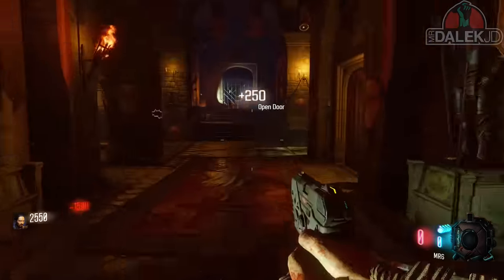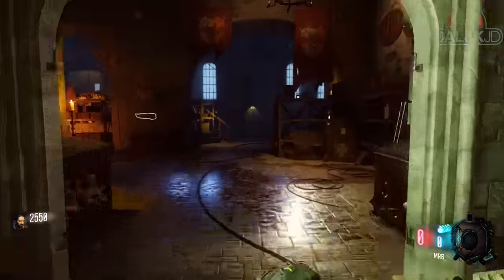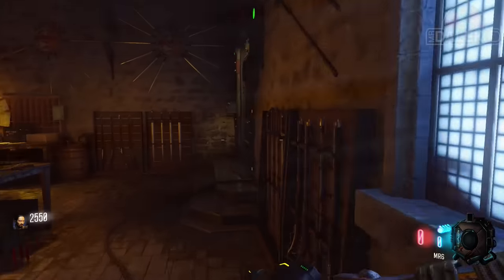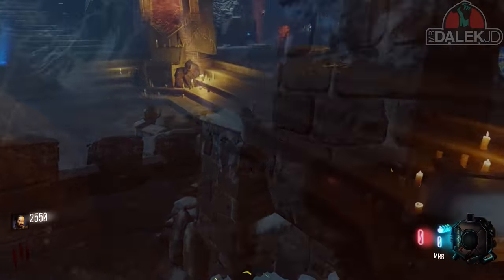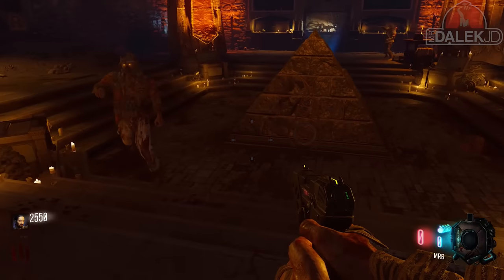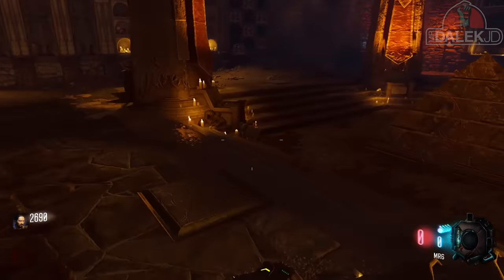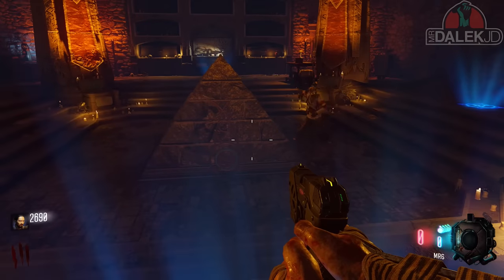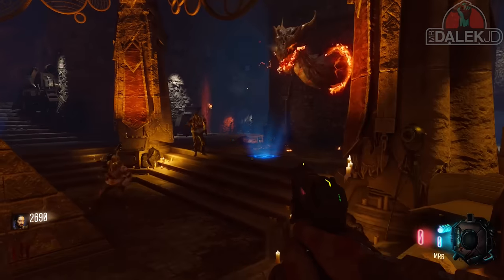If you want to do the dragon head by the fireplace in the church or if you want to do the underground dragon head, it's completely up to you. I prefer to do the underground dragon head first just to make sure I have enough time to stand on all of the anti-gravity plates, because we're going to need that later on for the easter egg and for the bow. I'm doing the lightning one, which I feel is probably the easiest, but all of the bows require souls so no matter what, you'll be able to get whatever upgraded bow of your choice using this method.